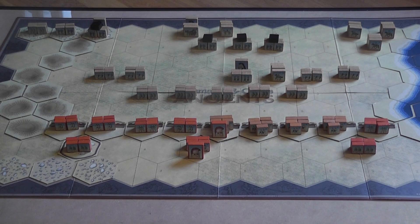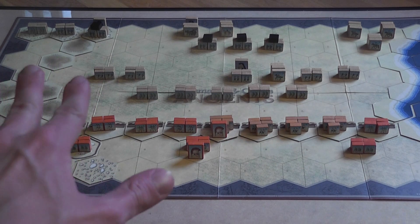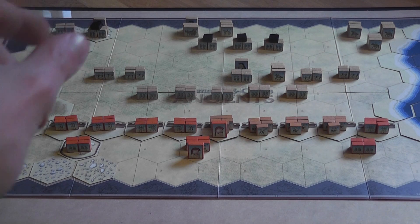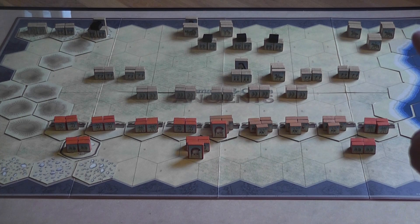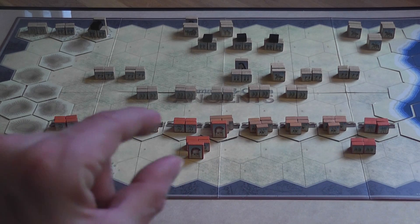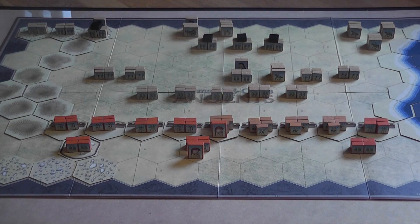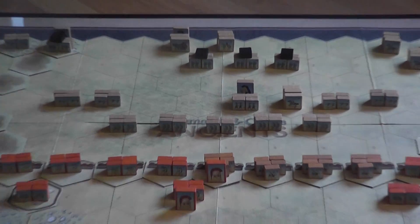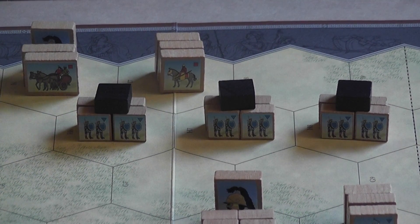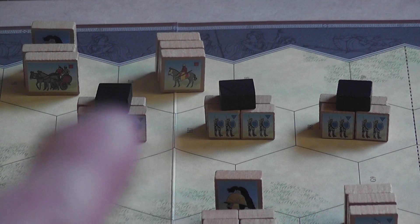Let's start with the battle at Thermopylae, because let's face it, if you buy a game about the Spartans, that is the battle you want to fight first. The game includes two scenarios about that battle. This is one of them, called the Middle Gate. Here you have terrain restricted by a line of impassable mountain hexes and impassable sea hexes, and here you have a line of ramparts where the Greek army is defending against the incoming Persians. There you have the Persian Immortals — I use those black blocks to identify them.